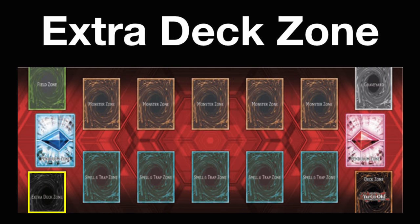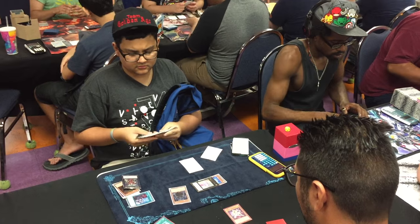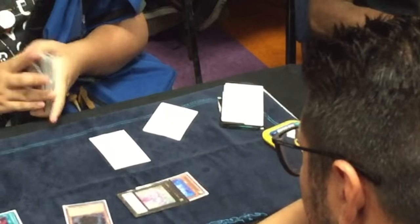Next up is the extra deck zone. This zone is for your constructed extra deck of between 0 and 15 extra deck cards, and the extra deck is placed in this zone face down at the start of a match. Not all players use an extra deck with their strategy, but if you are using one, it must be visible to your opponent to confirm that they are in fact using an extra deck.